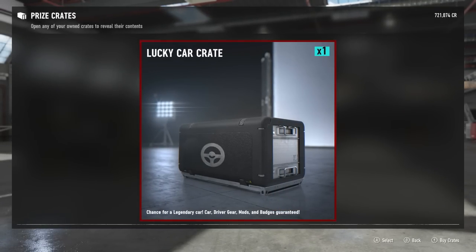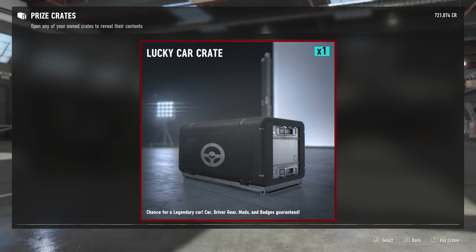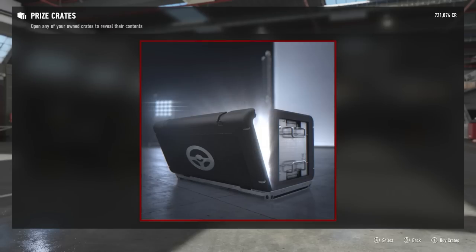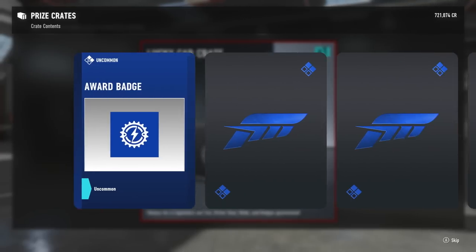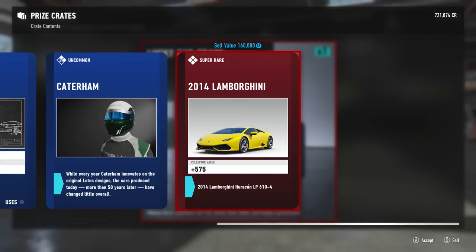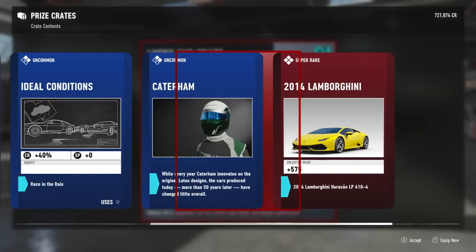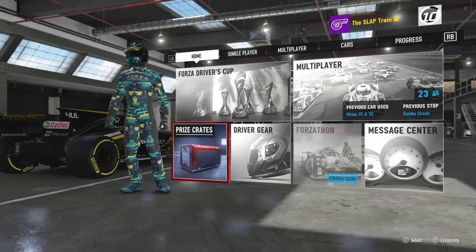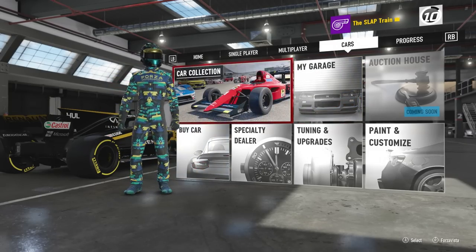We did this on Forza Horizon 3 - I need everybody to slap that like button right now and give us a little extra push for this final crate. I got a hot cup of coffee, going to have a quick sip. Three, two, one - Turn Ten gods, where you at? Please give me something good. It's not great - uncommon, uncommon - but we got a Lamborghini Huracán LP610-4! I will take a Lamborghini, mind you it's only worth 160k to sell. And that is a fire suit too!